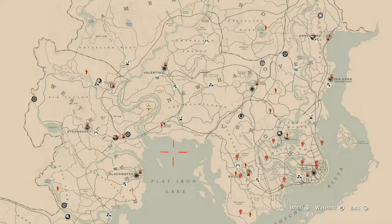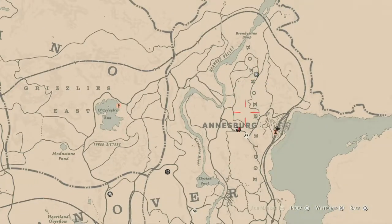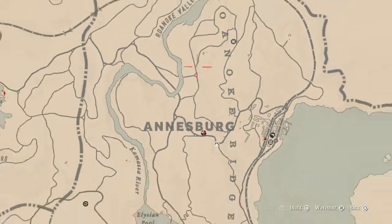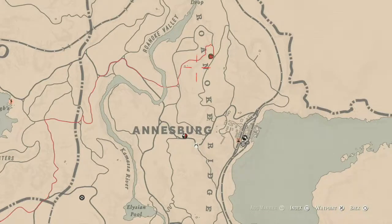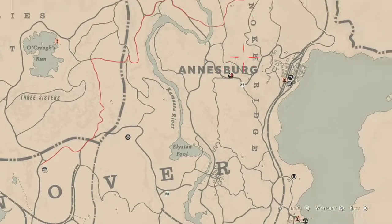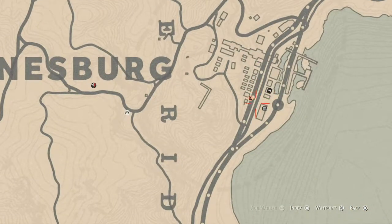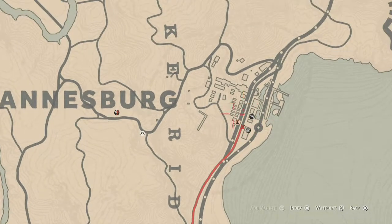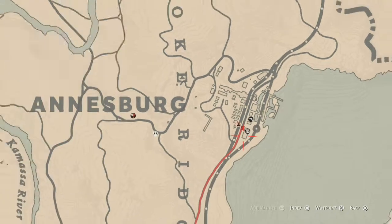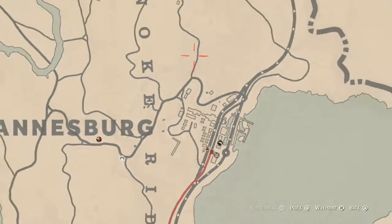The first thing I really want to get out of the way is Madame Nazara's location. If you see from paying attention, she is right up here at the Roanoke Ridge area, Brandywine Drops, Annesburg location. How I personally get to her is I'll run from my camp — it's not really that far of a run. But you can fast travel to Annesburg, which should drop you off somewhere around the post office area.